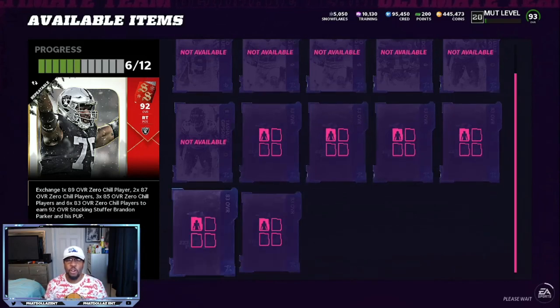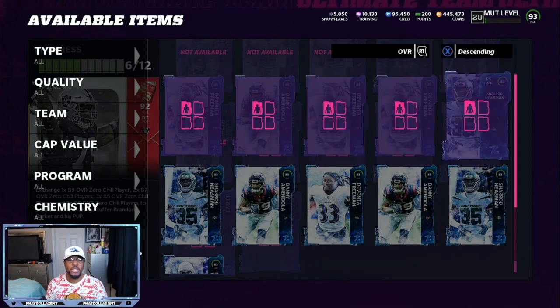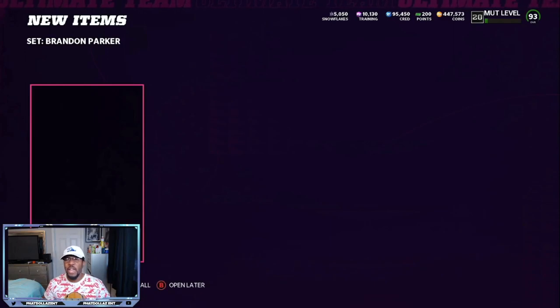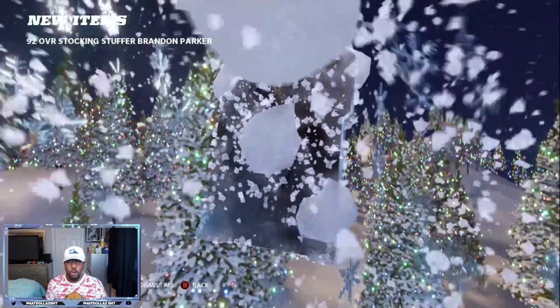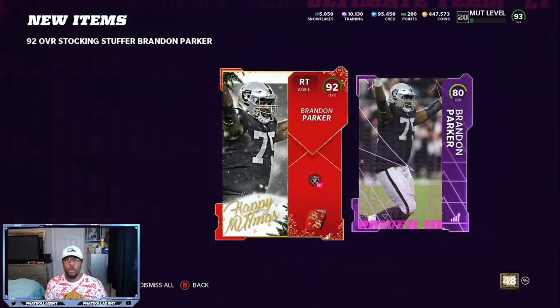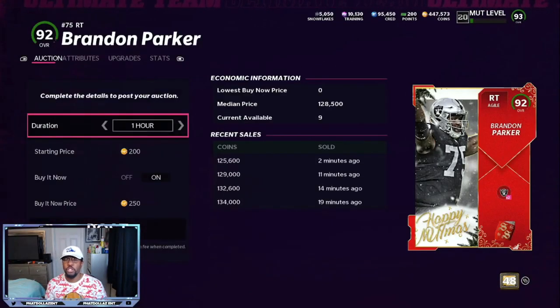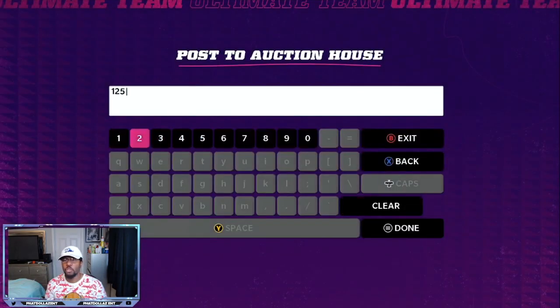We're going right here, putting all these 83s in. Now if you don't have a bunch of 83s like this, you can take your 78s and 79s and then make 83s. We just finished a Brandon Parker stocking stuffer set, so we're going to get the card and the power-up. Now we can turn around and sell this card. Boom — 125k he just sold for, so we'll do 125,200.